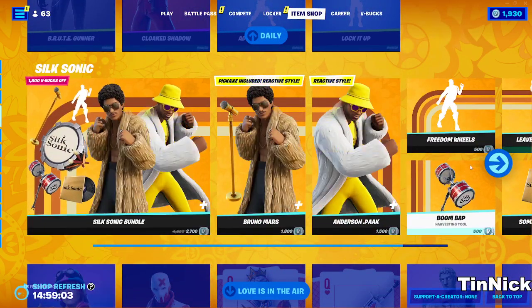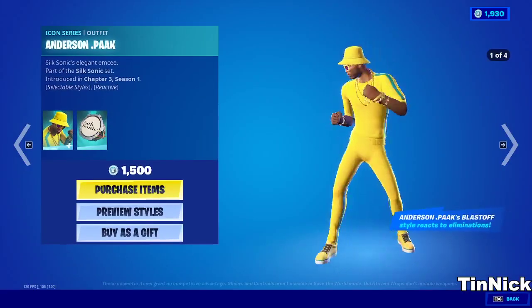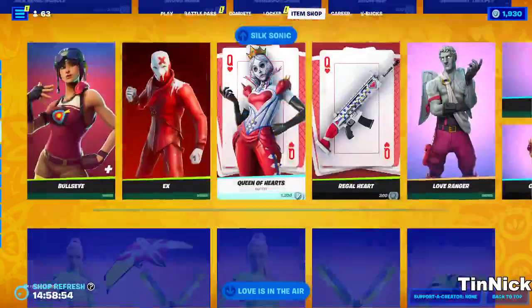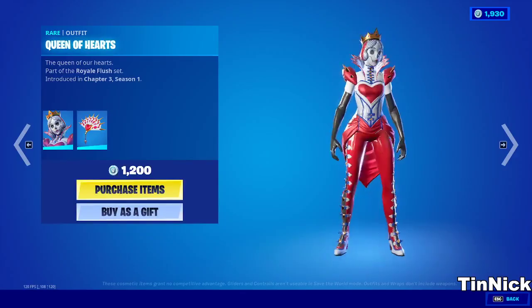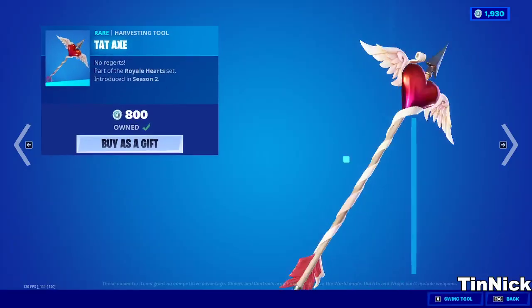For the Fortnite Mars section as usual guys, we got Arsenal Park, we got Boom Bap, we got Nemos, we got Bullseye. Here we got Queen of Hearts - Queen of Hearts is a really cool skin. We got Regal Heart, we got Love Ranger, we got Tater Axe.